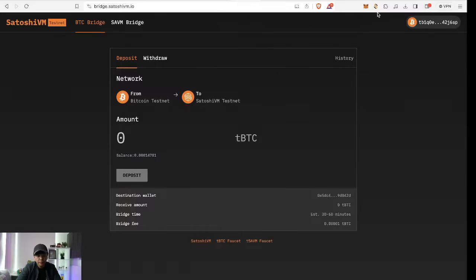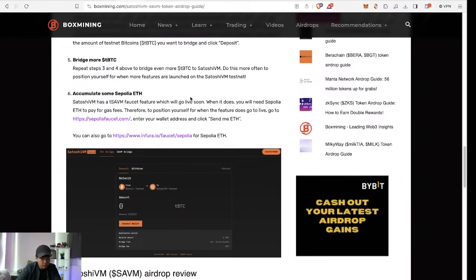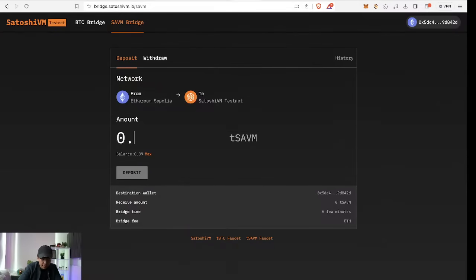In Satoshi VM, your MetaMask is the destination chain — you're sending from Unisat and receiving on MetaMask. For the SAVM bridge, which was newly launched, you'll need Ethereum Sepolia. The websites you can use are the Sepolia faucet and Infura — you'll need an account for them, and there's a daily cap. I have 0.39 Sepolia ETH so I'll just use the minimum, which is 0.001.